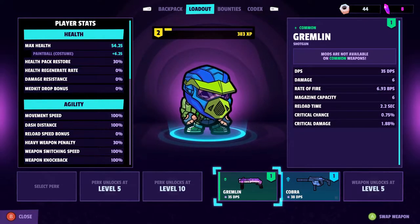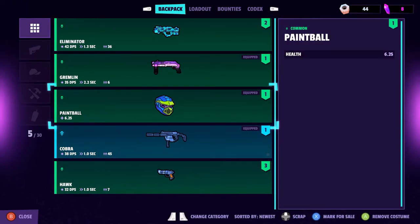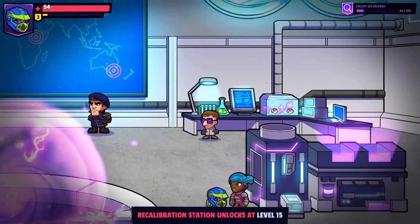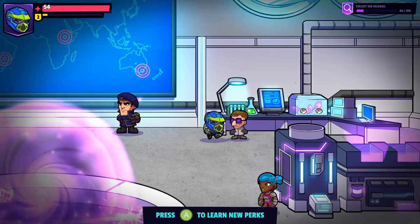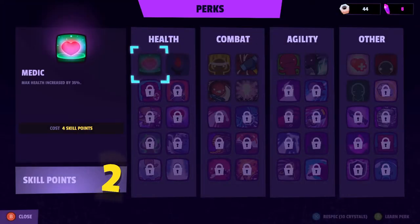Alright, but where do I spend my skills? The perk screen is where you'll be able to learn new abilities for your character. When you level up you earn skill points, which you can use to unlock new perks. You can have a maximum of three perks equipped at one time — mix and match to suit your play style. Come see me anytime you want to learn new perks.